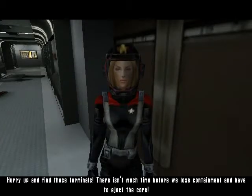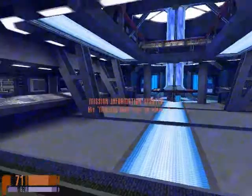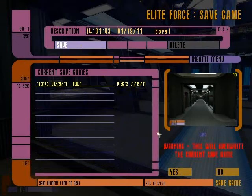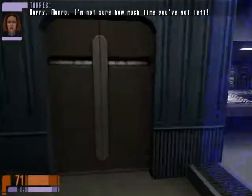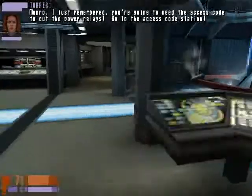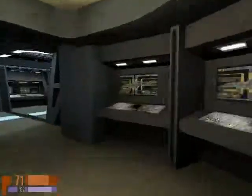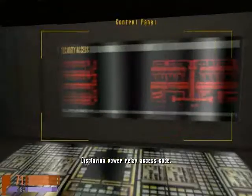Oh, that is nifty. There isn't much time before we lose containment and have to reject the core. So I'm guessing I'm timed on this — I'm just gonna save real quick. Hurry Monroe! Monroe, you're going to need the access code to cut the power relays, go to the access code station. Displaying power relay access code — got it.